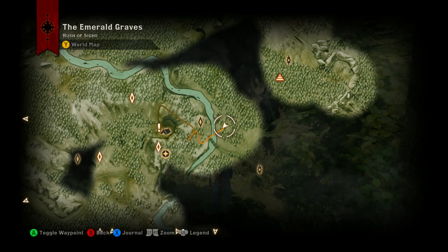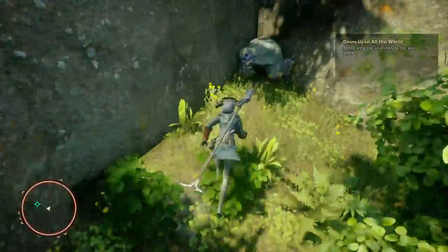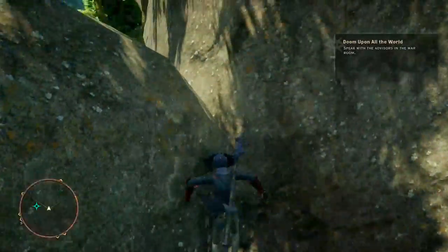First you need to go to this spot on the map in the Emerald Graves. You will see a formation of rocks that look like a tiny little cave. Jump on it 50 times. Make sure to have your followers hold position so they don't get in your way.